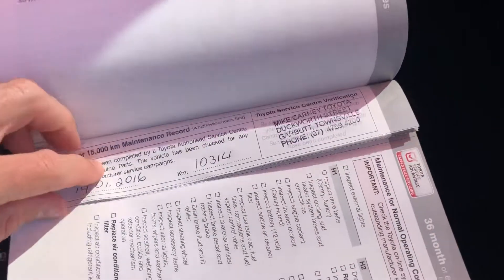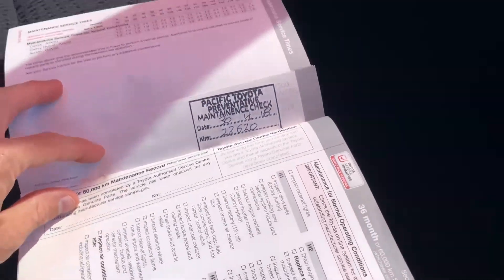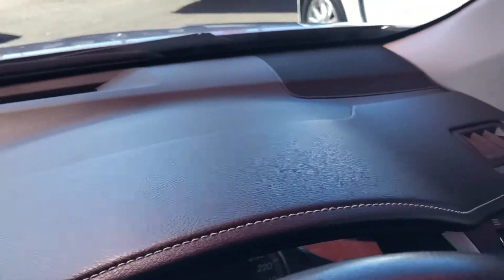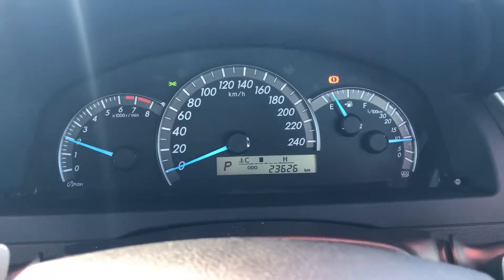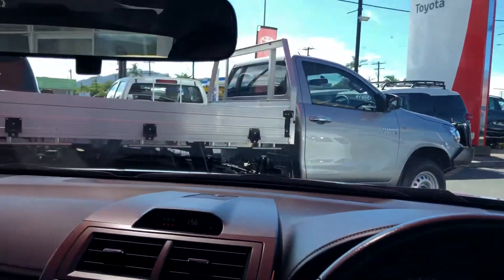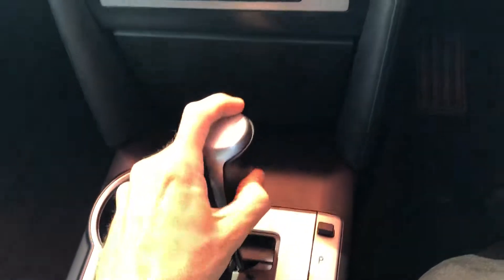Privately owned. I'll go through the servicing with you — they've actually over-serviced the car. You can see here: 10,000 kilometres at Toyota, 15,000, 20,000, and 24,000. So it's been serviced every 5,000 kilometres, which is unheard of these days. Most people do it every 10,000 or stretch it to 15,000 or 20,000 because they don't want to pay for the servicing. Great to see a privately owned car with full logbook service history. I'm just going to start it up for you now. I'll put the car in reverse to show you the reverse camera.